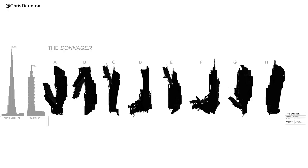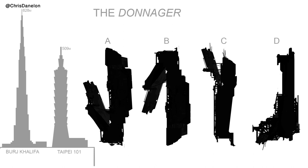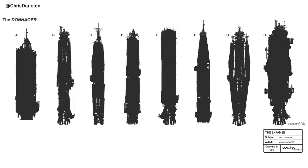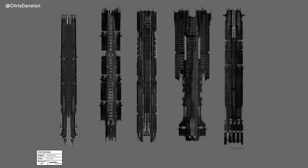Here are the first batch of silhouettes for the Donager, shown next to Taipei 101 and the Burj Khalifa for scale reference. They were made by Weta. These types of silhouettes are quick to make and are a good launching point. However, they didn't really fit what the show was going for, which is why a second set of silhouettes were made.